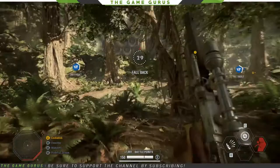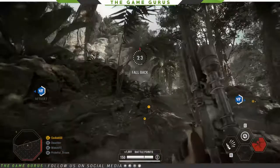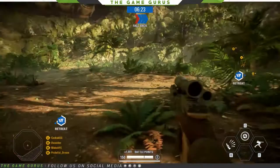We've already lost the first phase, so we're going to fall back — 40 seconds to fall back, up the hill. And look at that — I think that's a resistance cruiser hangered in the mountain. That's really cool.